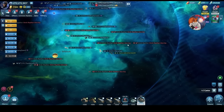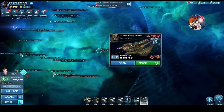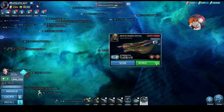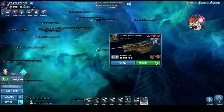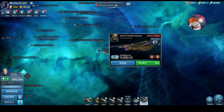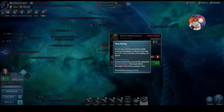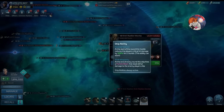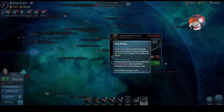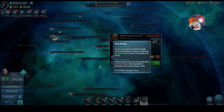If we look at these hostiles and click one, you'll see two icons for ship abilities. Quite a few hostiles in G5 space have ship abilities. This particular hostile - and all hostiles starting at these systems and moving up - have two ship abilities. The first one: at the start of the round, this hostile reduces the player's critical hit damage by 500 for two rounds. This ability can stack. That's very important.